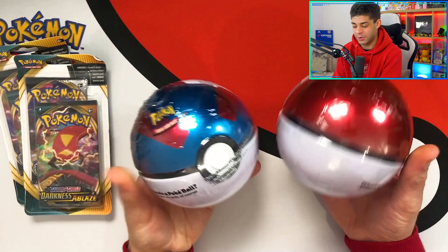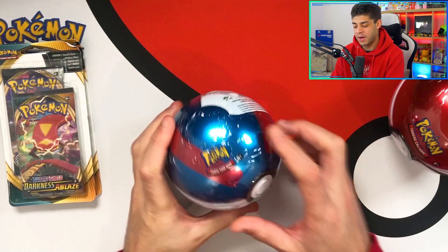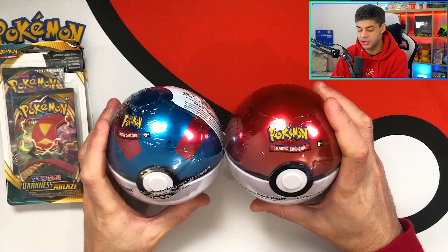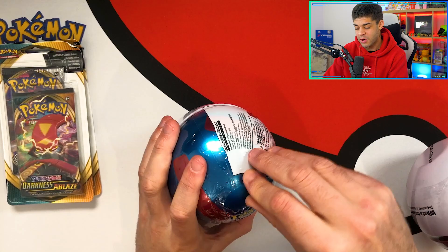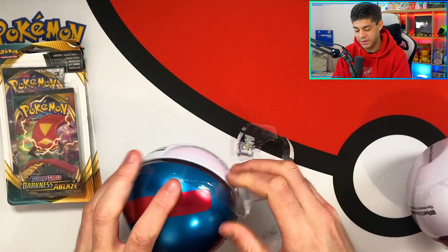We have the two Pokeball tins right here and the Darkness Ablaze and Rebel Clash double pack blister. We're just going to crack into them. Look how crimped that Pokemon is on the label — it literally just says 'Pimon'. I want to set you guys a comment section challenge: guess which Pokeball is going to have the better pulls — is it going to be the Great Ball or the Pokeball? Let me know down below. These also make really good display pieces — you could have them in your background and they look really cool.